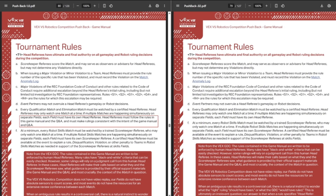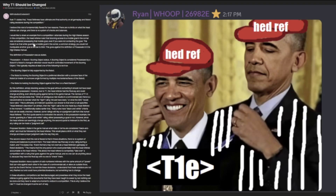This one is kind of the stupidest rule in the whole update: head referees must now follow the rules in the game manual and Q&A. This just wasn't there before. There's a big long thread on VEX Forum about how head referees don't actually have to follow the rules. But who's going to give the head referee a violation for not following the rules? It doesn't do anything at all.